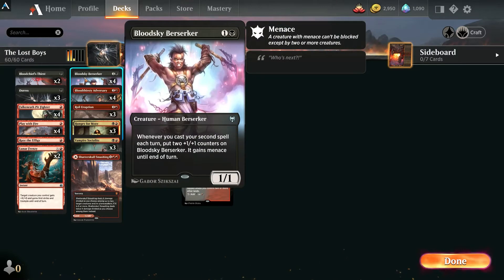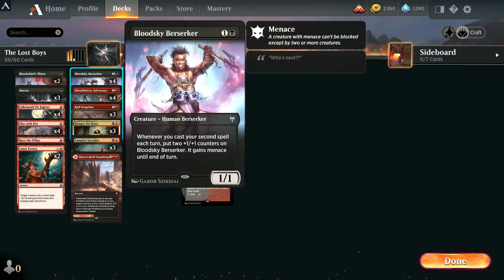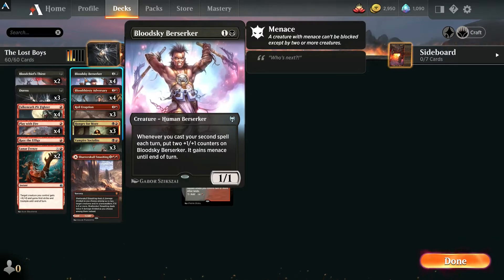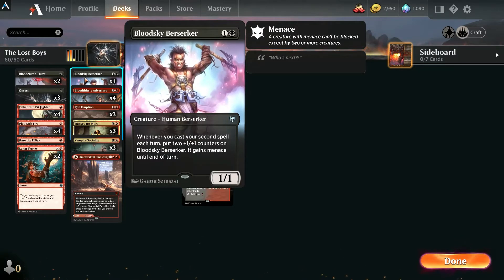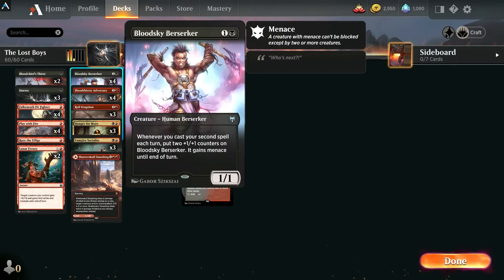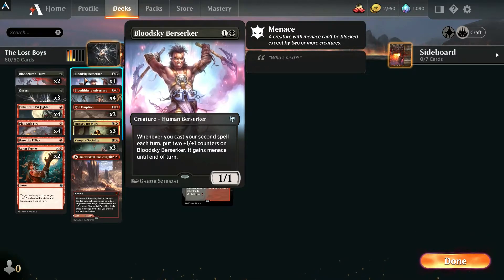We got the Bloodsky Berserker — he's not a vampire obviously, but he goes so nicely in the deck because so many of our spells are cheap. More often than not we can pop his ability — get that second spell, boom, he gets two +1/+1 counters and gains menace. A nice addition to the deck, and he can win you games if they don't pay attention to him and he gets out of hand too fast for them.